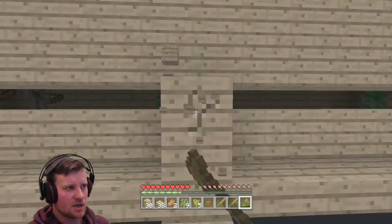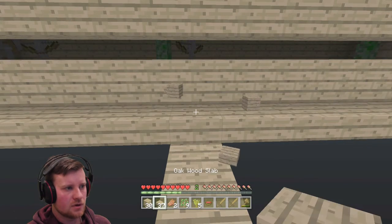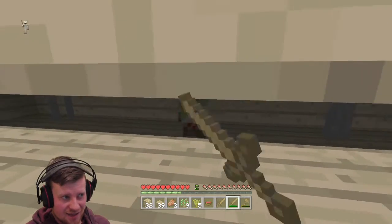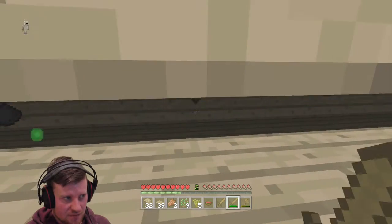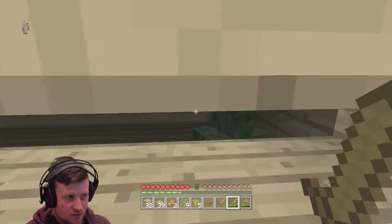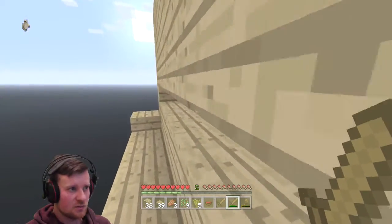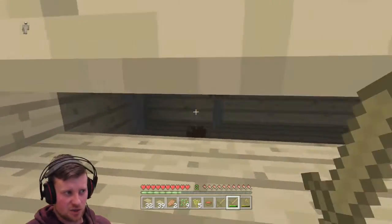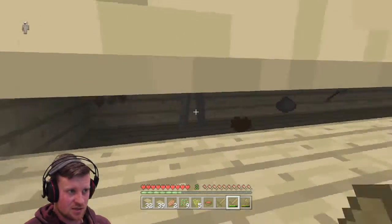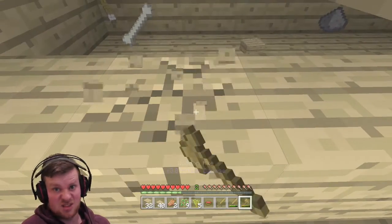I'm a bit worried that creeper might actually see me. There's another skeleton, so I want to be careful here. As you can see, I can actually hit them through this gap but they can't actually see me. It's not very good weapon-wise — I will make this automatic eventually. But right now it's working perfectly. It's going to give me loads of bones, and hopefully they drop me a bow or arrows. I can see an arrow over there. Obviously I get XP as well.